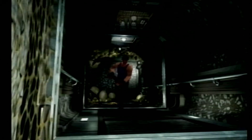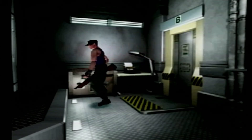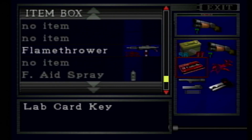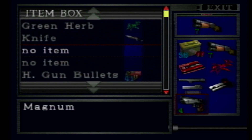We don't need to reload our shotgun. There's going to be a licker as soon as we exit this area, going back the way we came. Open the box — I have no more use for the flame thrower, it's going in there. Where's my magnum? There it is.